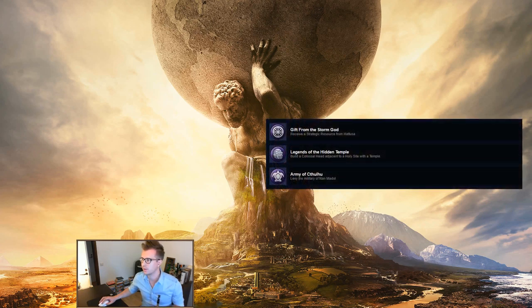Those cover all the civ uniques. Now the city-state quests. Gift from the Storm God: receive a strategic resource from Hattusa — pretty easy, you'll probably get this by accident. Build a Colossal Head adjacent to a holy city with a temple — this is a city-state quest since the only way to build a Colossal Head is by being the suzerain of La Venta. Become suzerain and make sure you build the Colossal Head after you have a Holy Site with a temple, as order matters. The Nan Madol quest is also easy — become suzerain and just pay the money to hire the military.